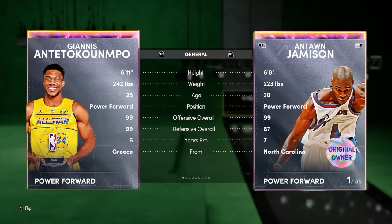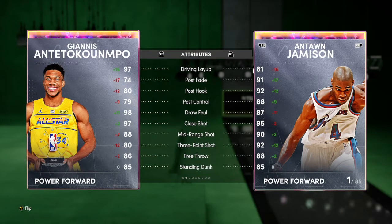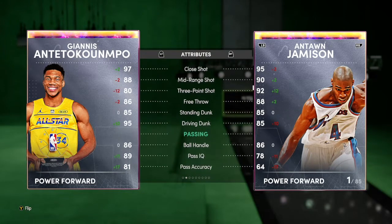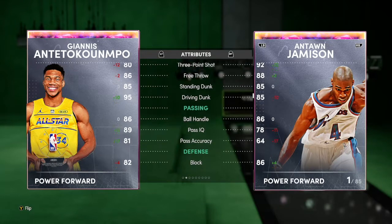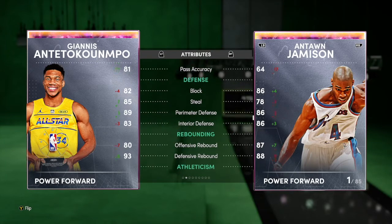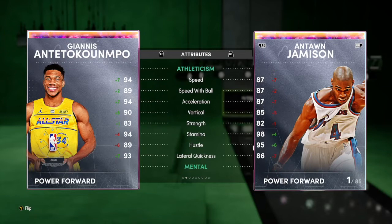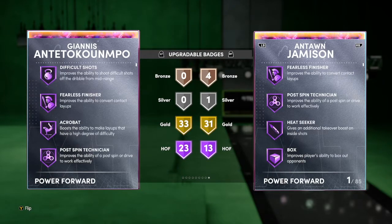First, we've got Giannis Antetokounmpo, Galaxy Opal — 6'11, 99 offense, 99 defense. Compared to Antoine Jameson, Antoine Jameson looks like the better card, but Giannis is more broken due to his height. He has 88 mid-range, 83 ball handling — pretty good — 95 drive and dunk, hits the speed boost and threshold at 86. Pretty good defense both ways and nice rebounding.